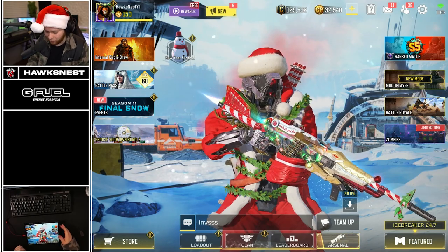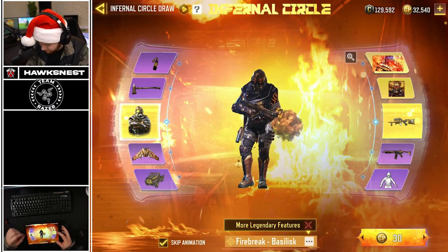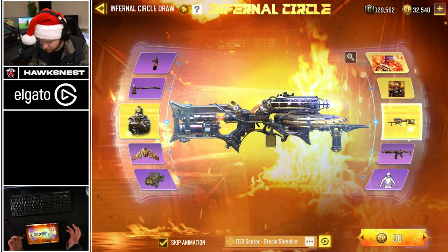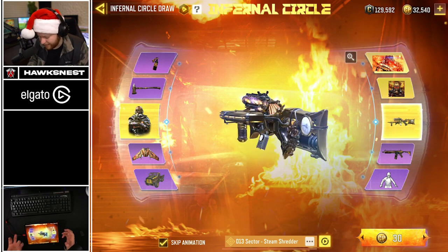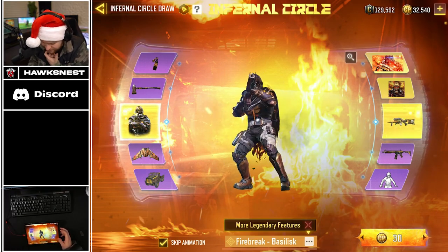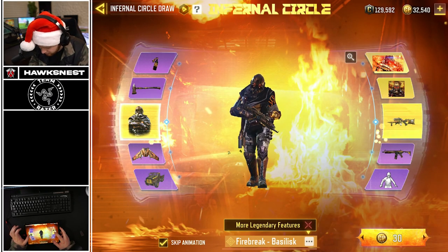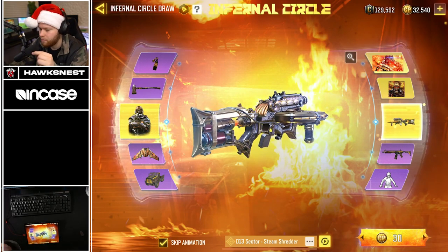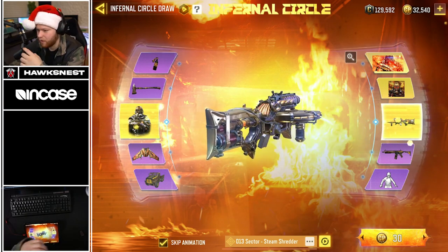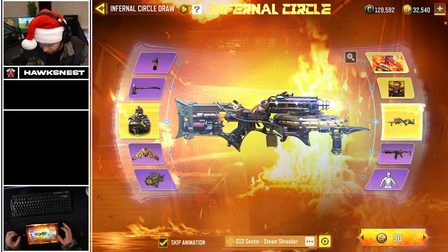We have two new things inside of the game. The first is the Infernal Circle draw - you can see it right here - which is going to be the Firebreak character skin. The weapon skin inside is going to be the D13 Sector. I'm not really a big fan of it; I think it's a really cool weapon but doesn't have much functional use in its current state. A small buff would be cool. Firebreak character skin is super sick, and we actually have a legendary character skin and a legendary weapon skin inside this draw.